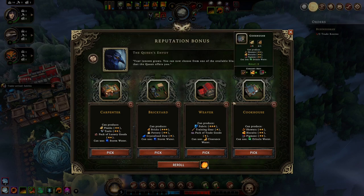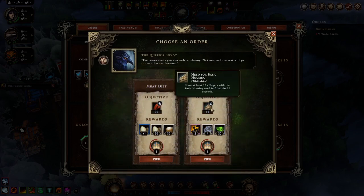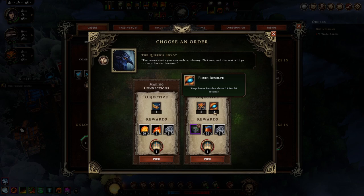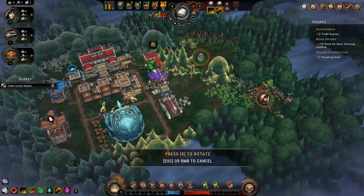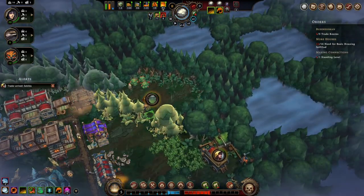Let's see what she wants first. Alright, housing — 16 villagers with housing fulfilled, so I need two more villagers. I'm going to try that one. That means I'm also going to need the post so that I can start making the things that allow me to have trade routes. She's going back there now — that's useful.